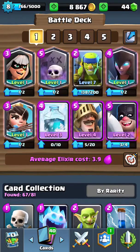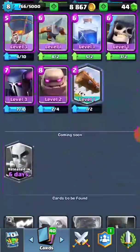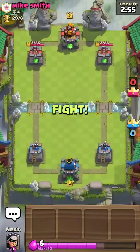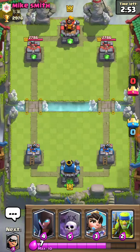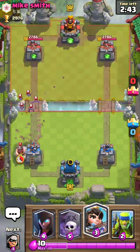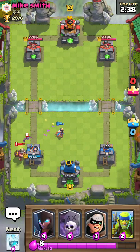There we go. Okay, as you see right now it's not that bad, but I don't know if I want to use the Log on this part. I hope I don't lose this time. Okay so he's going to do that — I'm going to Princess that right here. Okay so Princess is going to take out the Miner and the Bats.